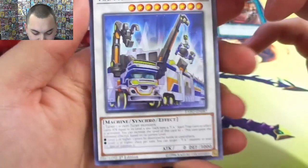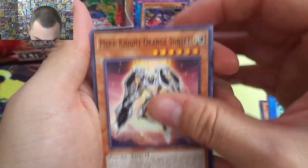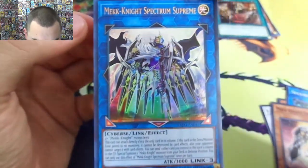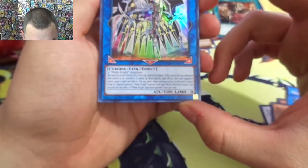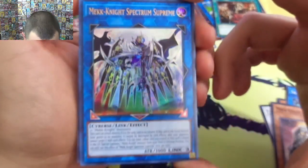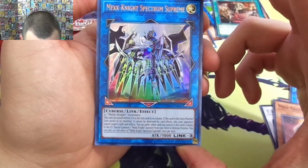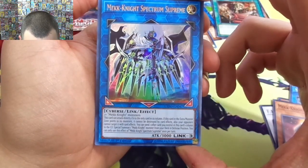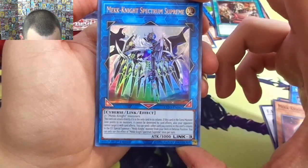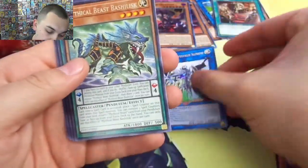FA Motor Transport — gotta love the FA cards, 3000 defense though. Secure Gardener, Mecha Knight Orange Sunset. Got our first ultra rare — Mecha Knight Spectrum Supreme! Not a bad card, takes two Mecha Knight monsters to make, 3000 attack. This card can attack directly if it is the only card in its column. If it points to no monsters it cannot be destroyed by card effects, and your opponent cannot target it. You can send one card from this column to the graveyard and special summon one Mecha Knight from your deck in defense position. You can only use this once per turn — actually could be a really good card.